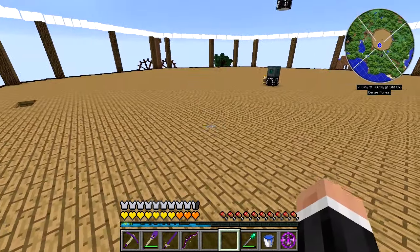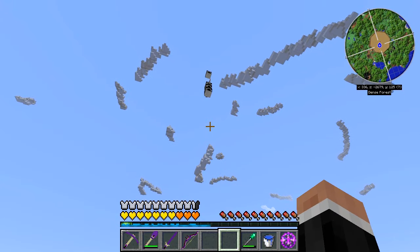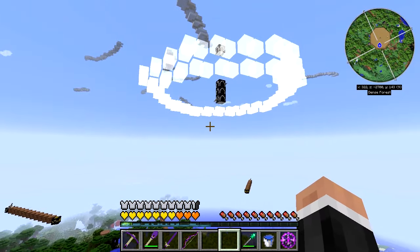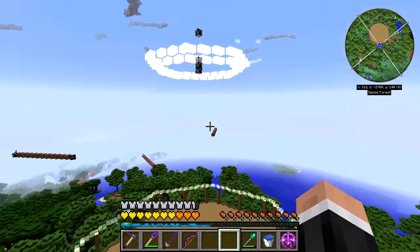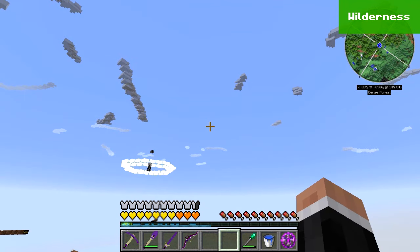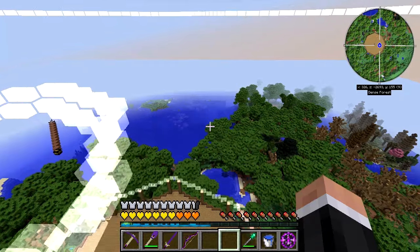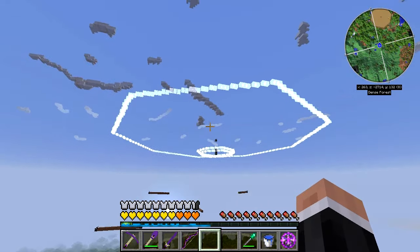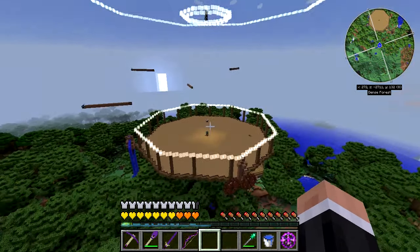I thought it'd be really cool to have a central octagonal column in the middle that stretches right up to the top. So we have something like this — just ignore the top one and focus on the bottom one — a massive column coming right down the center. And then I thought I'd quite like a really massive octagonal shape at the top, so I did that. There you go — a huge one on top.